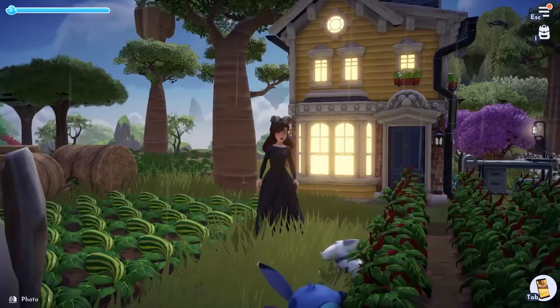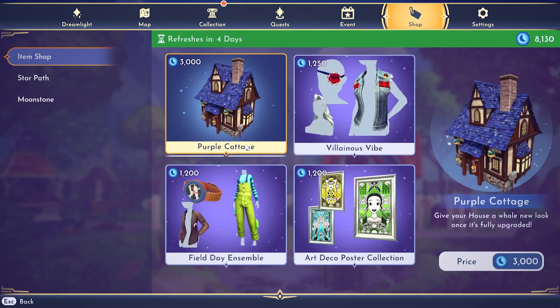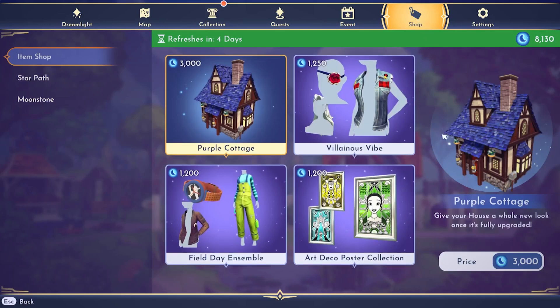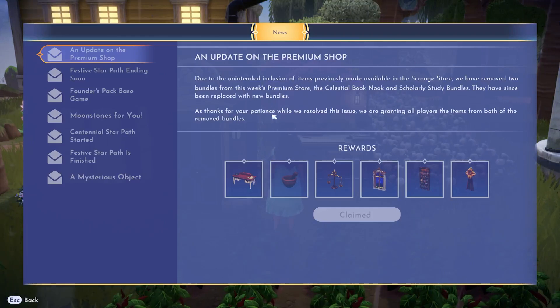First up is the premium shop compensation. There were two bundles that were featured and added incorrectly to the shop. If you did purchase these, your Moonstones will be refunded to you via your mailbox in-game. If you didn't purchase them, you will receive them in your mailbox. I already collected mine.